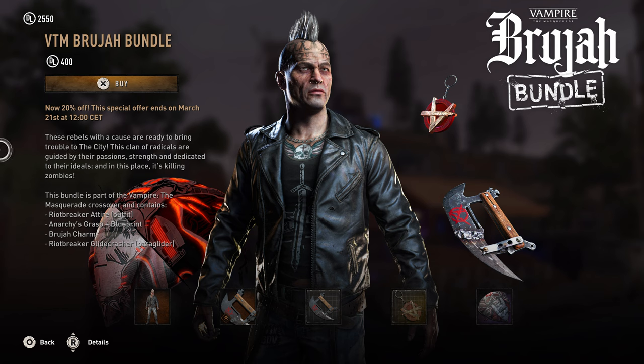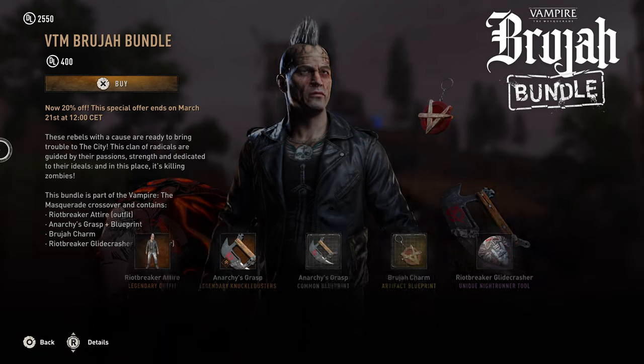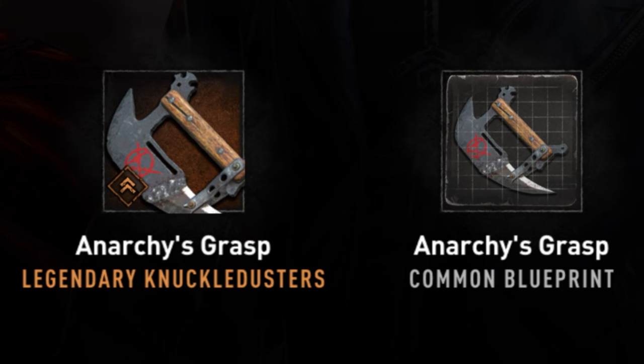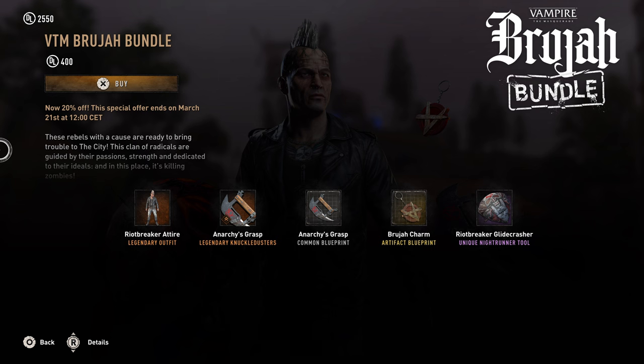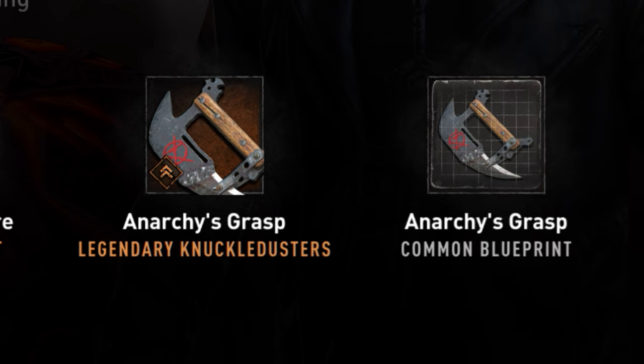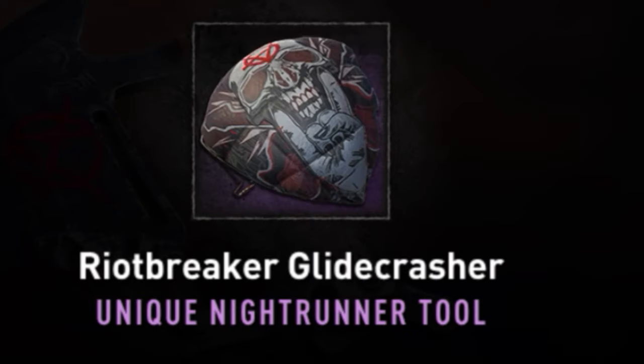Today we have a very unique kind of bundle — it's the Brudger bundle. I don't know if I said that right. What's so unique about this is the knuckle duster's weapon, since not many bundles have this. This bundle will cost you 500 Dying Light 2 points and it will give you an outfit, a knuckle duster's weapon along with its blueprint, a charm, and a paraglider.